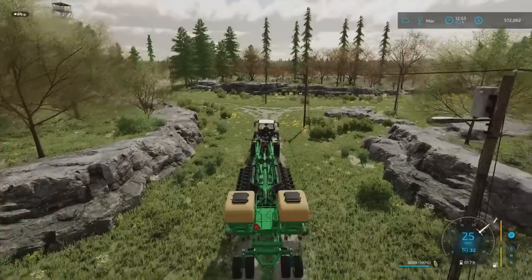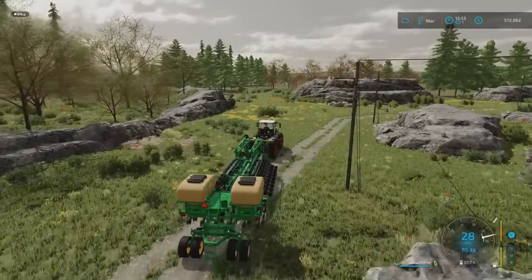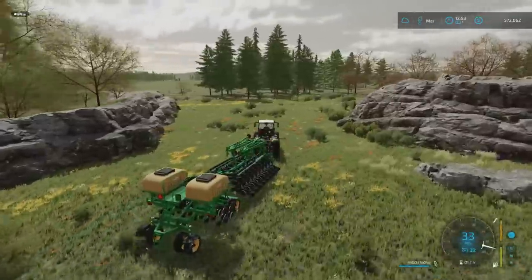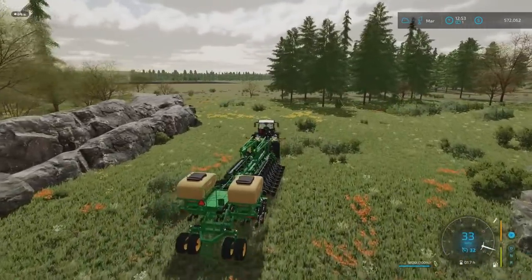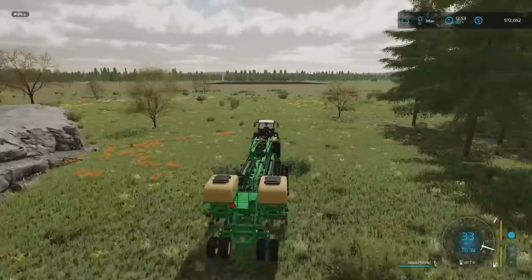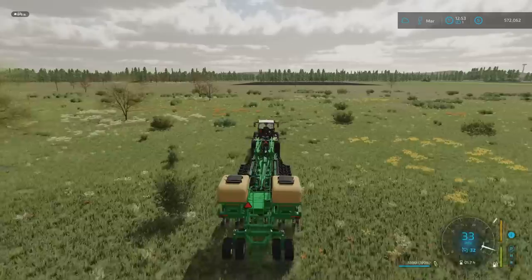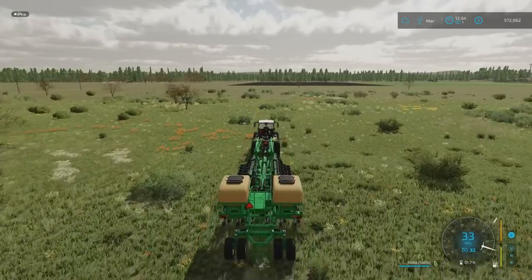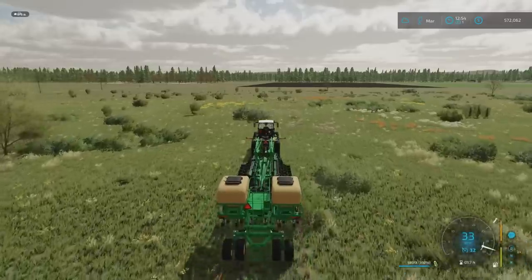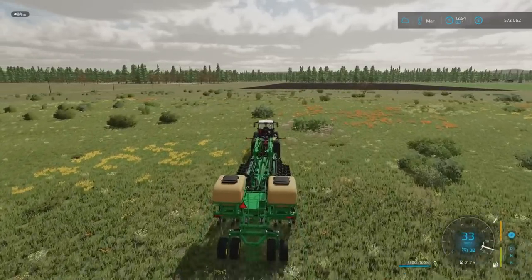I've still got my pallets running. I've turned that back on again because I wasn't sure what I was going to buy. My money's gone down — I was sitting on 800,000 and now I'm down to 572. I'm still worried that in April or maybe even May I'm going to need to buy my harvester — that's still in the back of my mind. I've also got my wood pellets turned on. Wood pellets and furniture are both processing, and the gold is still chugging away.